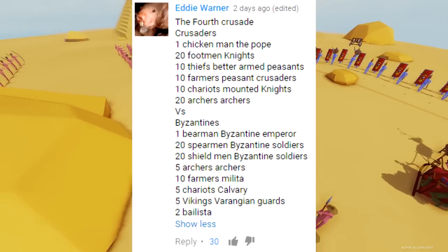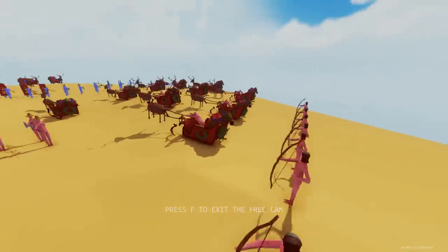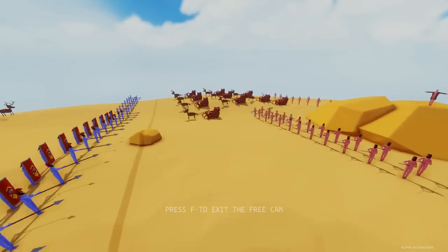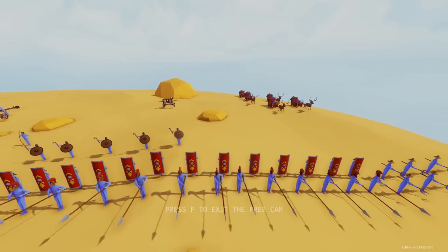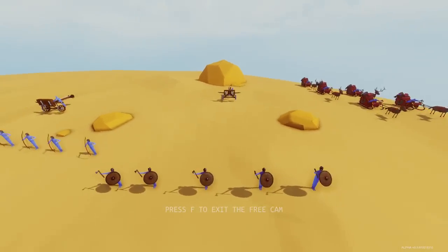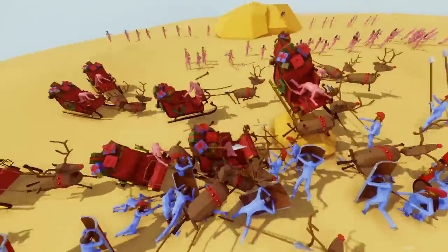This suggestion comes from Eddie Vanna — this is the Fourth Crusade. We've got the Crusaders in red, led by the Pope himself with his robe and holy powers, throwing magical chickens. They're composed of 20 footmen as knights, 10 thieves as better-armed peasants, 10 farmers as peasant crusaders, 10 chariots as mounted knights, and 20 archers. Then there's the Byzantine Empire: 20 spearmen, 20 shieldmen, farmers as peasants, archers, 5 chariots as cavalry, 5 Vikings as Varangian guards, and 2 ballistas. This is going to be pretty interesting — I'm curious to see how all these chariots play.